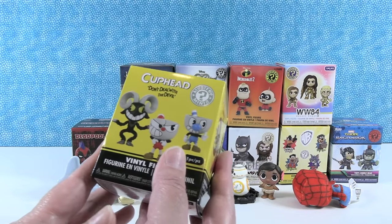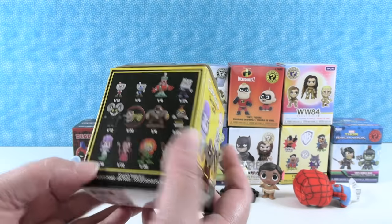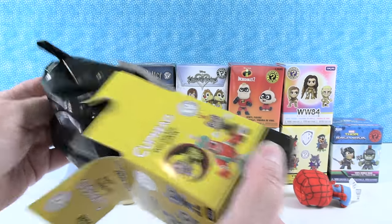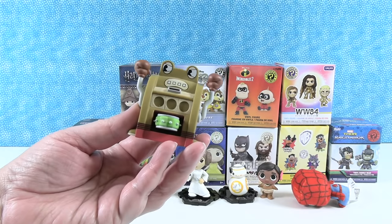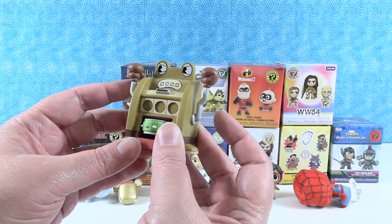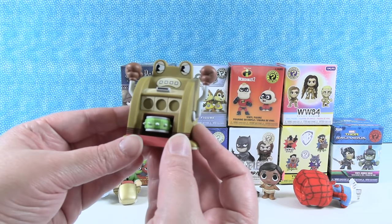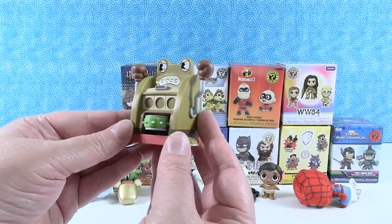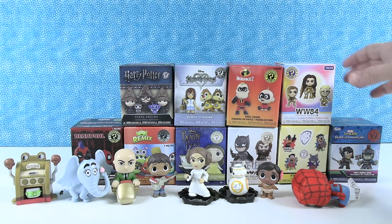I'm going to open up Cuphead — don't deal with the devil. Good advice. There are 12 different figures and I do not know their names, but the figures are really cool-looking. This is a very big figure — it's gorgeous, and that's a one in six. I like the little boxing gloves on the arms. I'm not familiar with this property, but it looks like a slot machine with the tambourine in the middle. It's a really cool figure. I like his eyes and his little teeth.